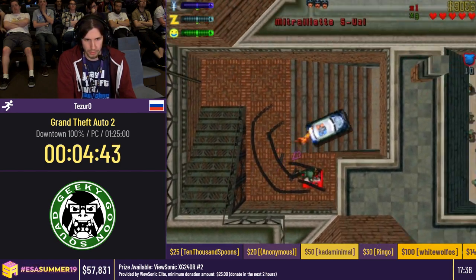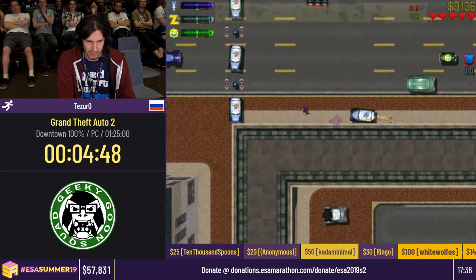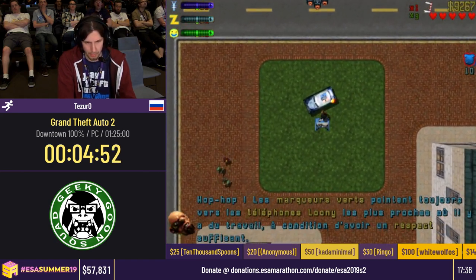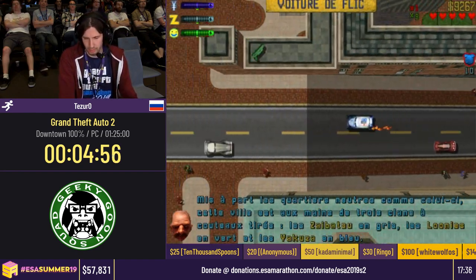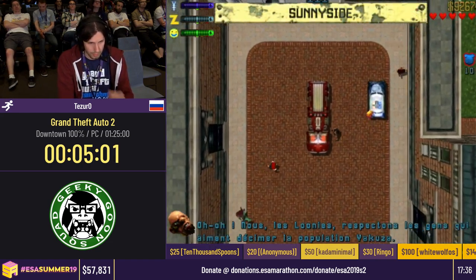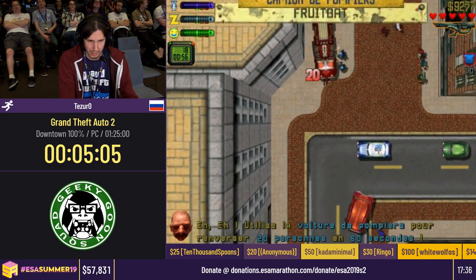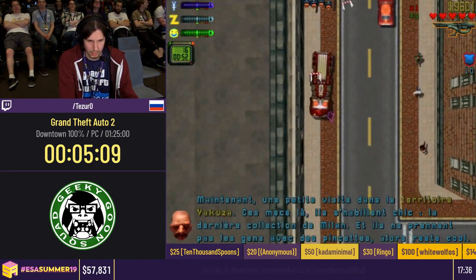In a normal run you would just be yoloing the tutorial as hard as you can since it's the very beginning — spending any extra time on it is really not a good idea. A level 3 wanted level here is actually bad. If I get really unlucky cop spawns here they might make me stuck, but they might as well not appear at all. That's a good roadblock.